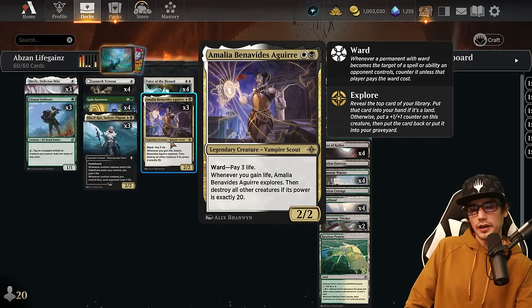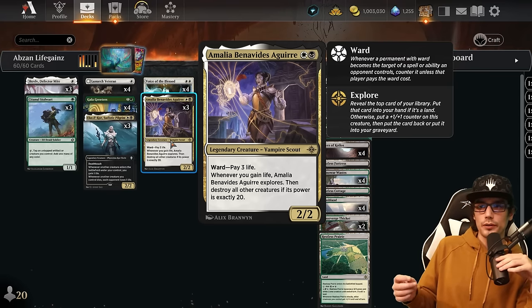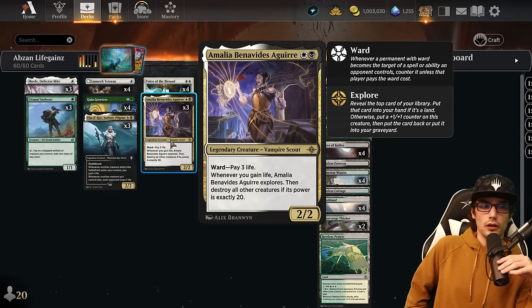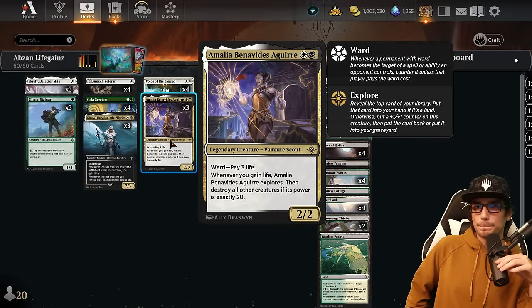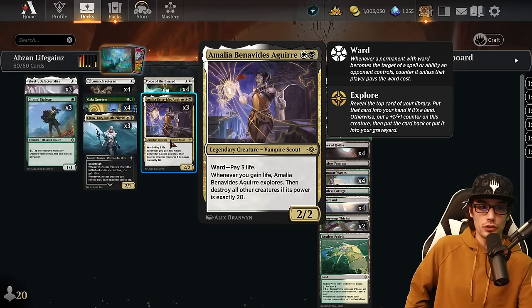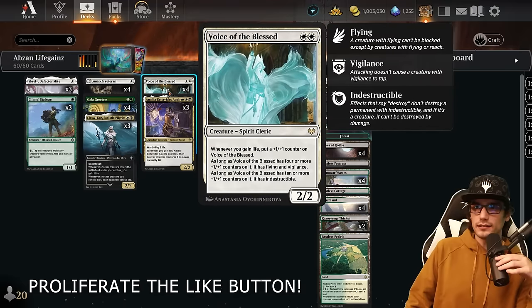Amelia has Ward: pay three life, so if they want to target her they've got to pay a little life — which is great because we're an aggro deck. Whenever you gain life, she will Explore, and then destroy all other creatures if her power is exactly 20, which is pretty rare but congratulations if you get it. The Explore is great because we get to sift through our library, since this is a recursion-based deck. She also gains +1/+1 counters for every time she explores a non-land — if it's a land, no counter, just a land in hand.